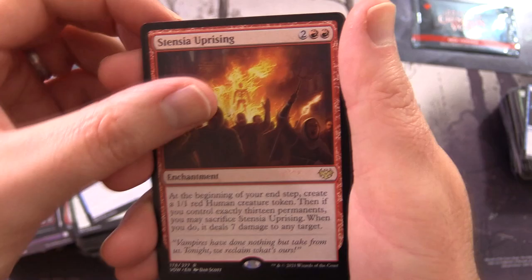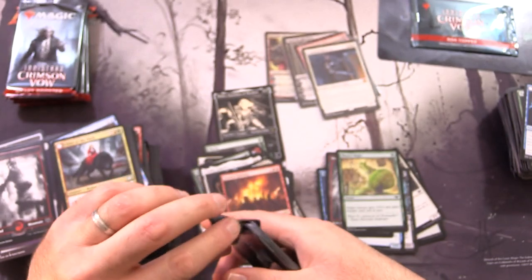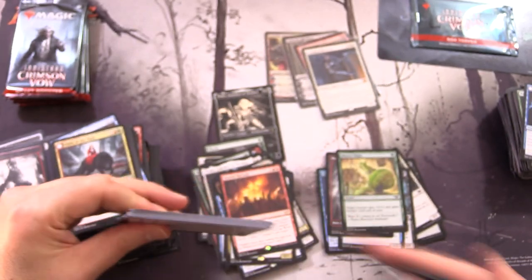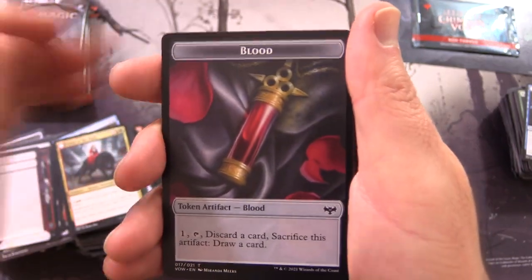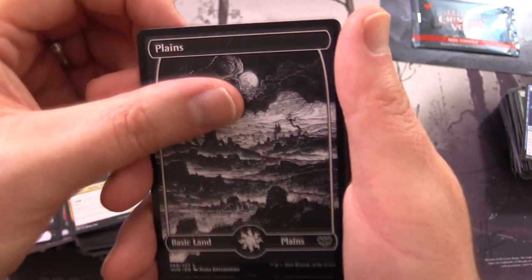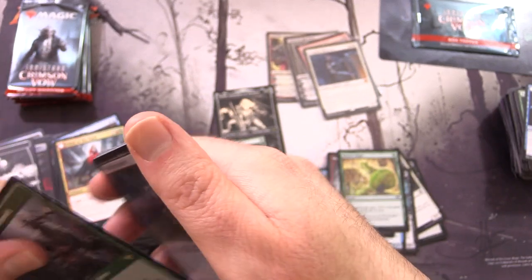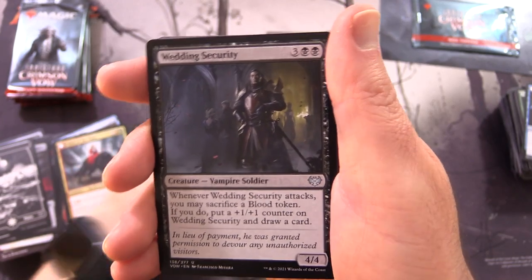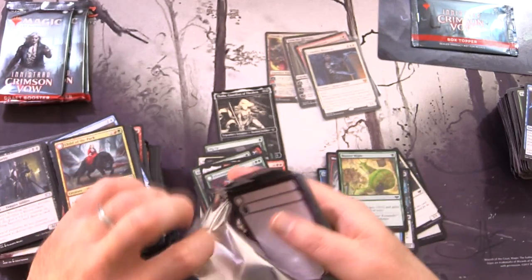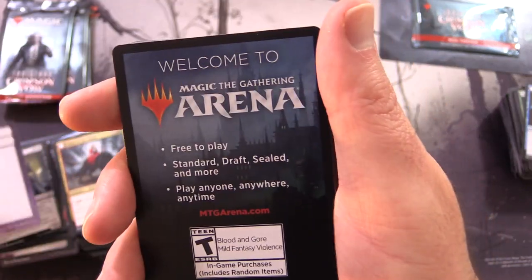Last time I did something like that was with the Godzilla cards - out of Ikoria. That was a fun tie-in; they had those as box toppers as well as in the collector boosters. A Plains and Ulvenwald Oddity is the rare - on the other side Ulvenwald Behemoth. I like the mouth in the chest of that weird creature - like a mutated bear or something. There is actually a zombie bear in the set, but I think it's probably an uncommon.